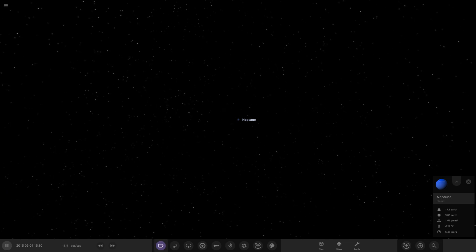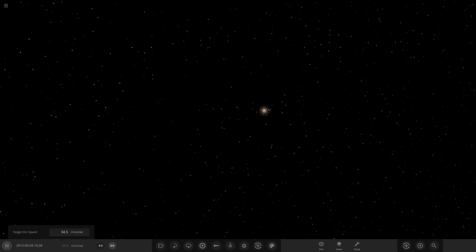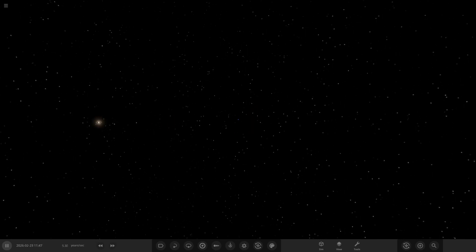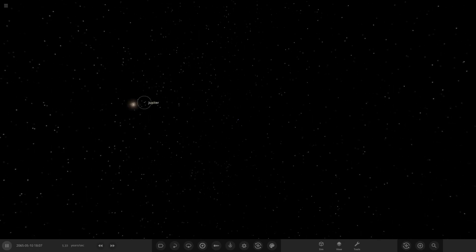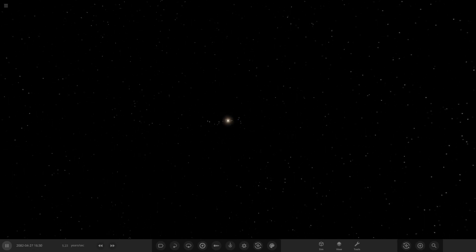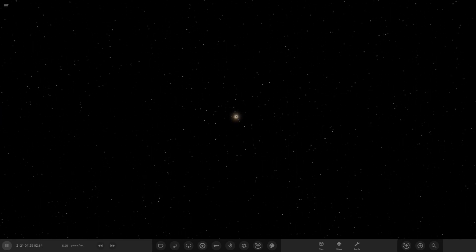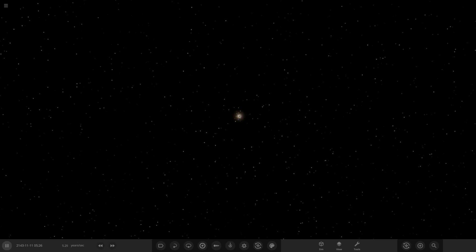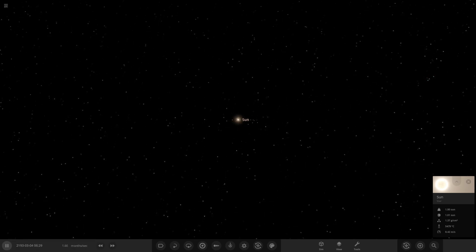The main feature here is how you can now see the planets without having labels, orbits, or anything switched on — you can still see where they are and watch them move around. Following Neptune, you can see Uranus, pinpoint Saturn, Jupiter — all the outer system is visible. No matter how far you zoom out, at a reasonable distance you can still see everything. In old versions they would just vanish and you could only see the sun.